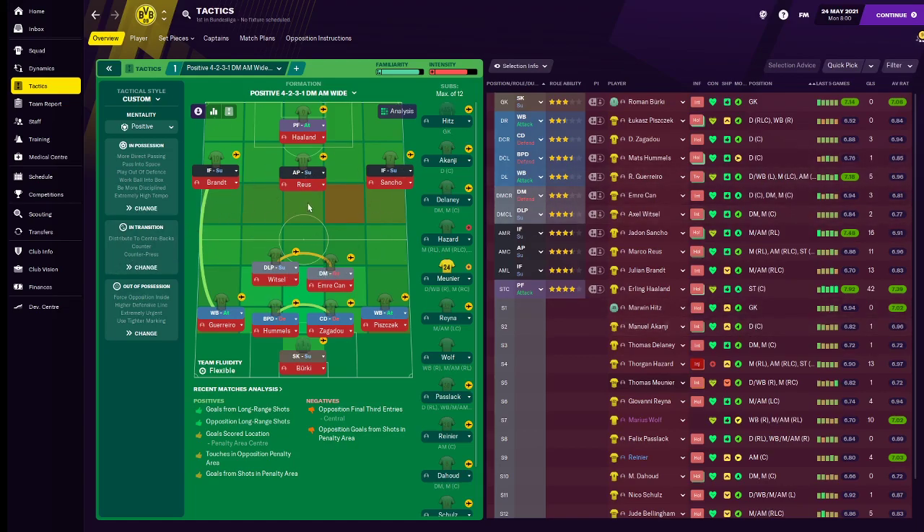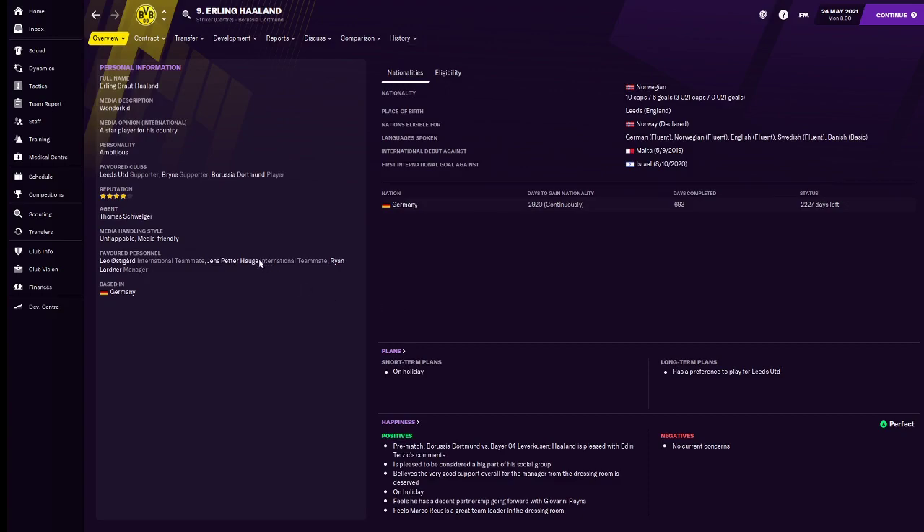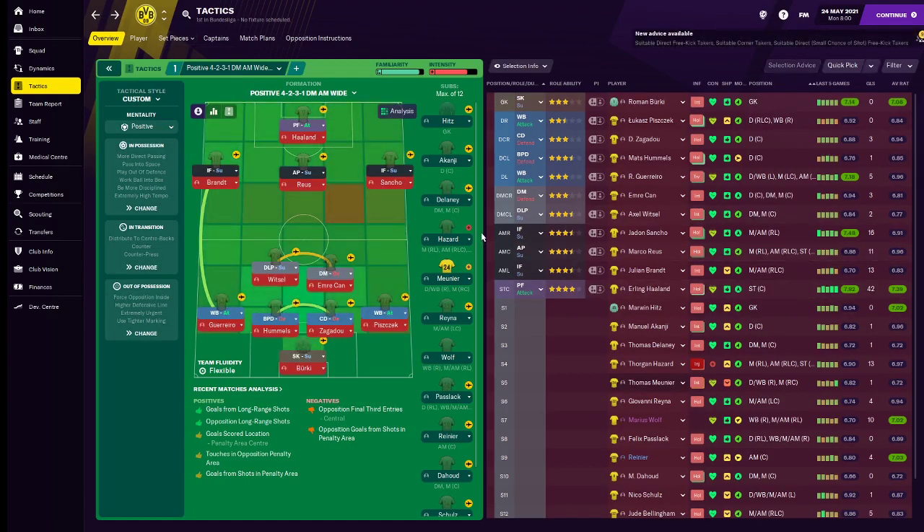It's a nice tactic to go with, copying how Dortmund nearly won the Champions League and had a good go at the Bundesliga a few times. With Dortmund you don't get a lot of money — it's mainly about bringing up youth. With Haaland, he'll go for a lot of money if you want to sell him, but he's such a great player you don't want to lose him. That's been my FM21 4-2-3-1 Jürgen Klopp tactic recreated from Borussia Dortmund. Thanks for watching and goodbye.